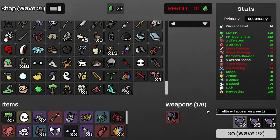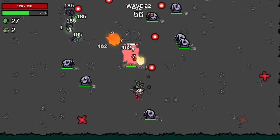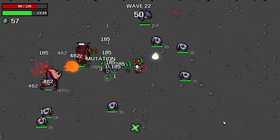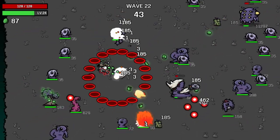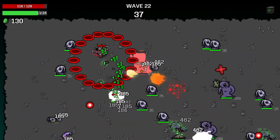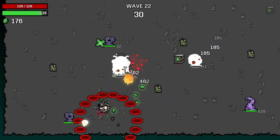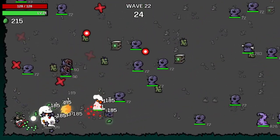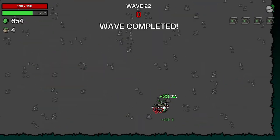Move on to wave 22 — hopefully I can make it past wave 22, otherwise the video is over. Welcome to wave 22 — there's the two elites. So far it's just business as usual, just with two elites this time around. I seem to be keeping up with the damage in terms of the healing rate. There goes the first elite. Where's the second one? Oh yeah, there it is. Let's keep the damage on it — there goes the second one. I'll see you after wave 22. I think it might just be easy street from here on out after the elites are dead. And that's wave 22.